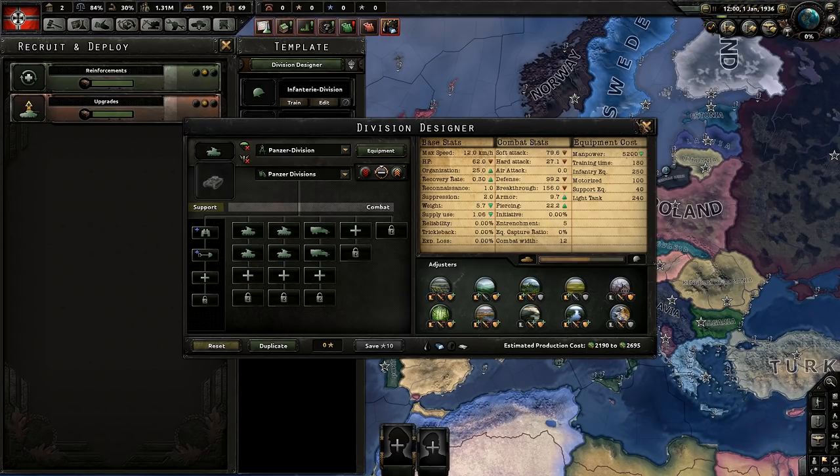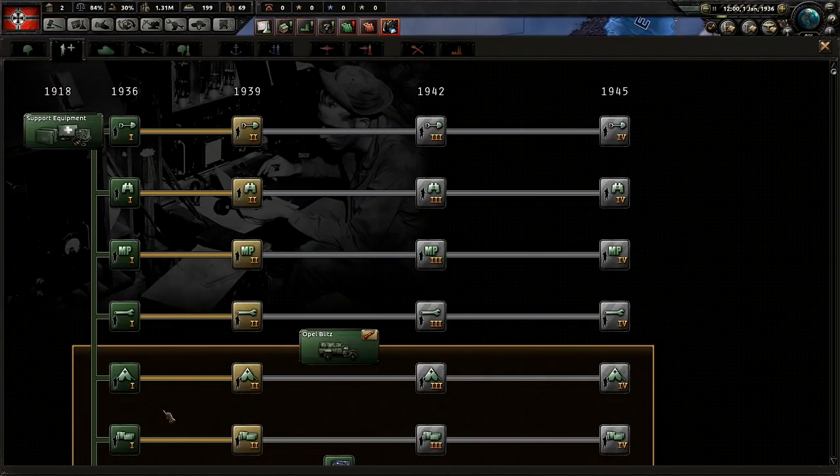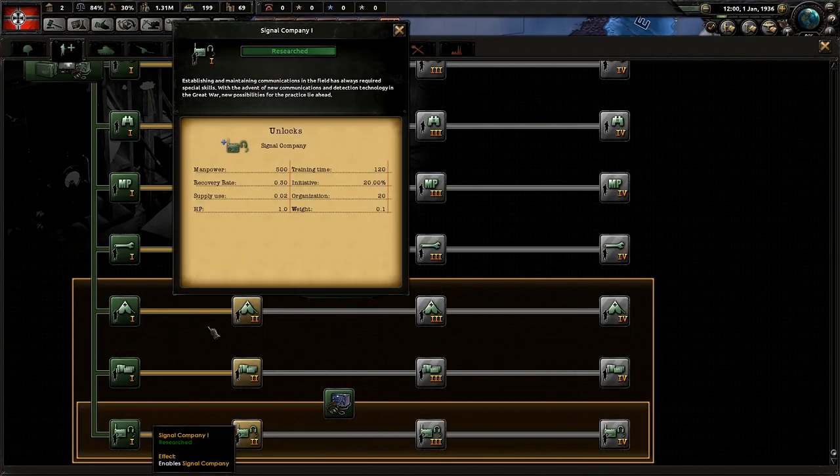Next, let's talk about signal companies — this is where the most controversial part of the video starts. Signal companies in my opinion are not worth it unless you're going to be using micro a lot. The main point of signal companies is to upgrade the initiative so you can reinforce quicker in battle, but with tanks it's really only good if you're really blitzing through. For multiplayer especially, it's really not worth it that much, because it only helps if you're smashing through them incredibly easily.